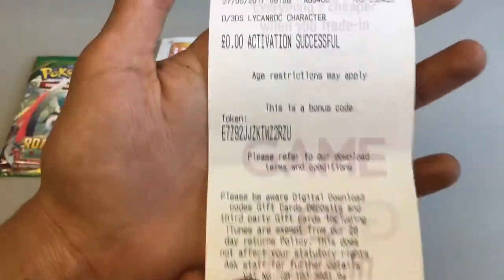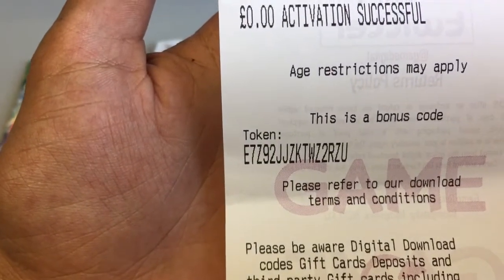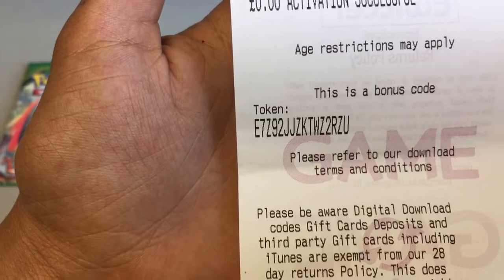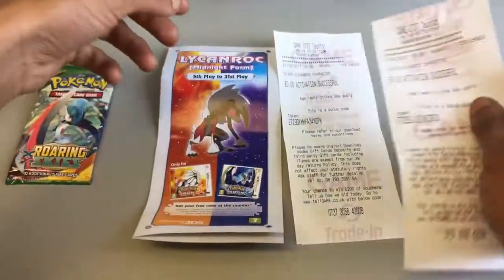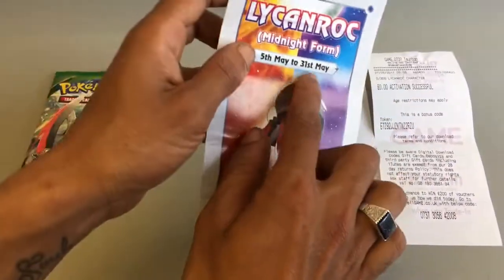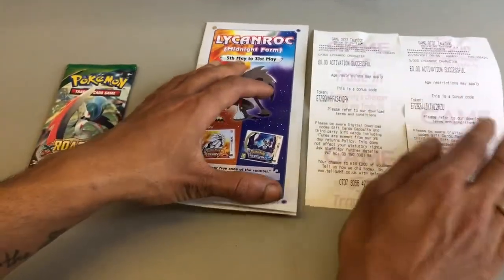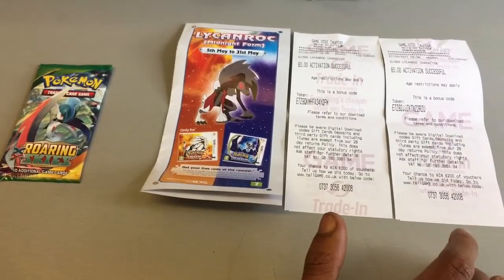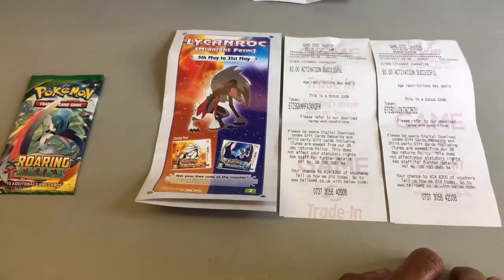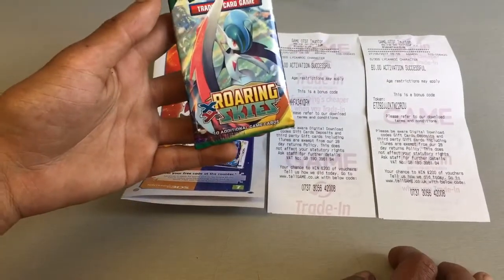The second code is E7Z92JJZKTWZ2RZU. These are only available until the 31st and it's a game exclusive, so it might end up becoming rare. It's not a very high level Pokemon, but you're getting it for free and who doesn't love a freebie.